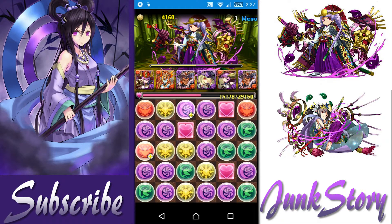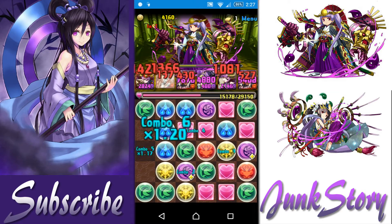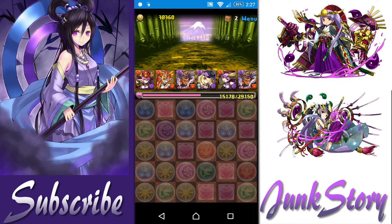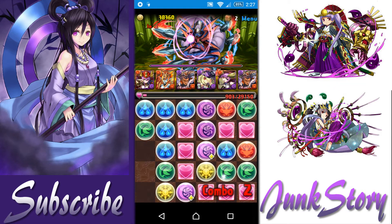The third floor is pretty much the same as the second floor. Try to do as many combos as possible and heal at the same time. When she is below 30% HP, she's gonna skip one turn and then one-hit KO you. So try to burst her down as soon as you can.